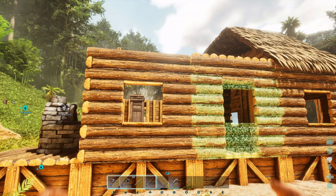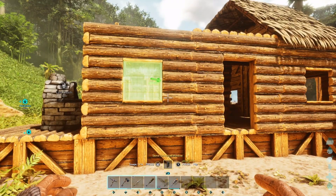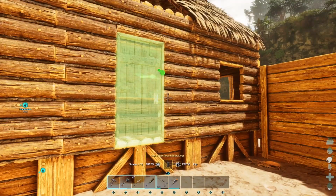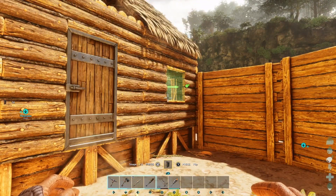Same goes for doors — now it's one template and it will automatically change to a window or a door, which is so cool. So we can go one there and one there and just like that we've got doors and windows, quick and easy.